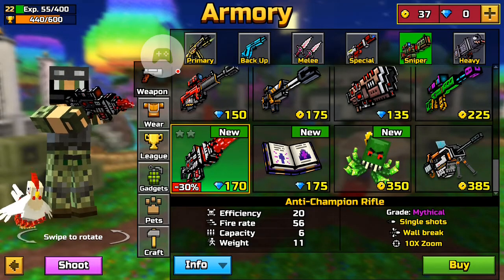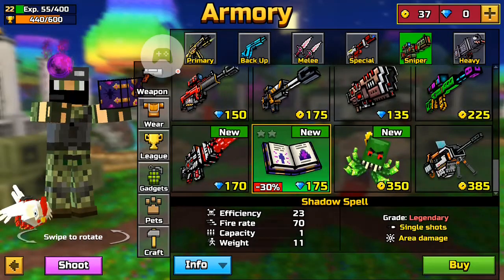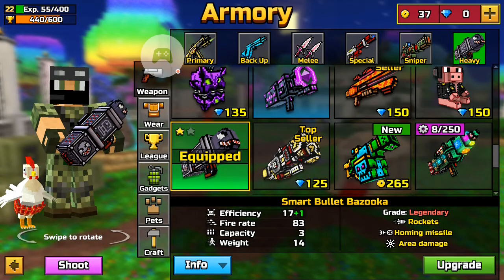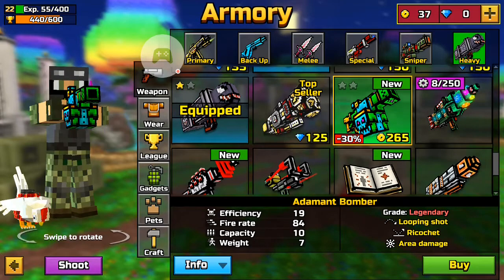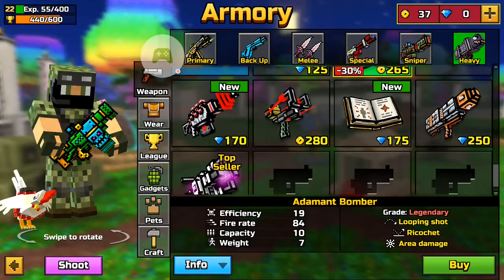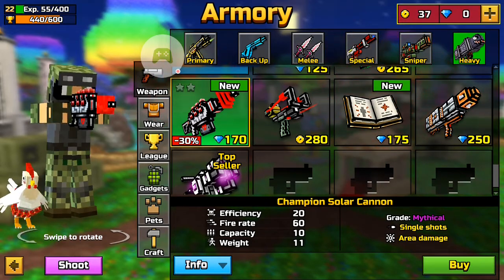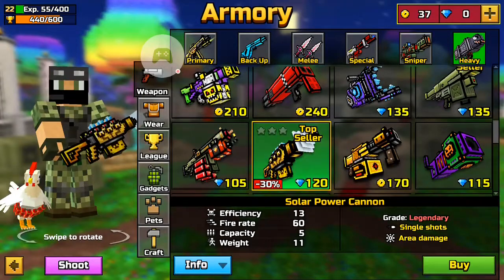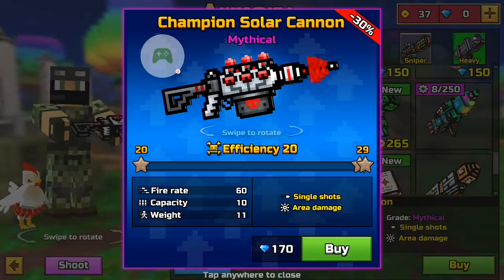The Anti-Hero Rifle is still outrunning it. You can also buy mythicals nowadays, which is kind of weird, and there's another shadow-ish spell. Moving on, we have the Adamant Bomber which is kind of like the Toy Bomber, and the Sword Power Cannon is over here — it's a copy but a bit different and a bit better.